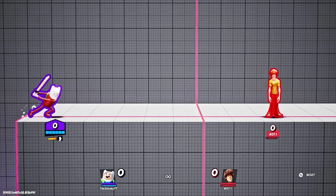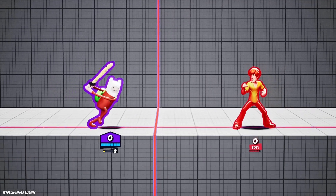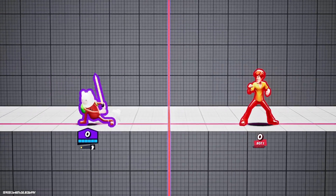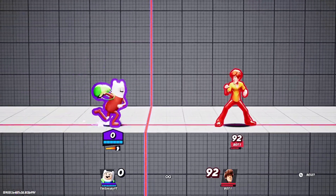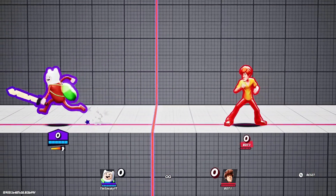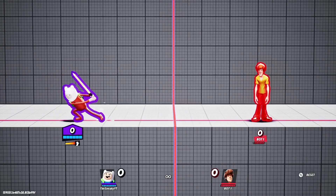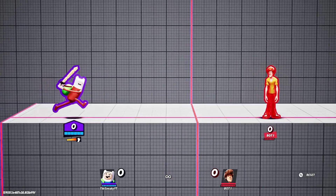I forgot to mention his dash attack. I don't even use it that much but I need to use it more often - every Finn player should use this move more. It does 11% with 200 gold and it kills very early for a good amount of gold. He was at 90% when I killed with it using 1,000 and 500 gold. This move is just very good and I recommend it.